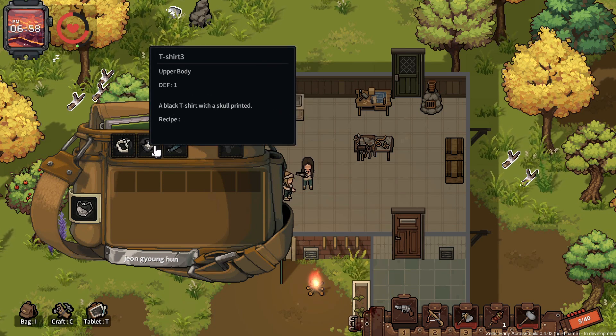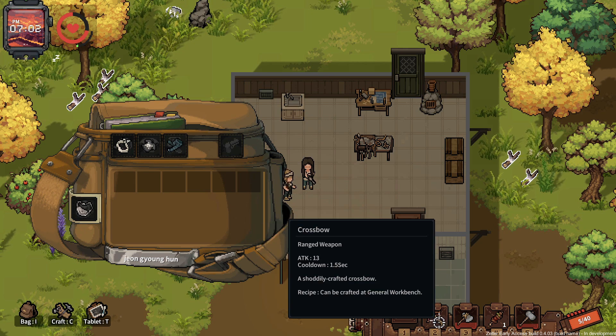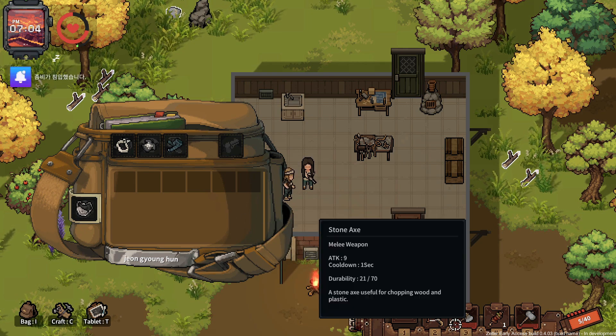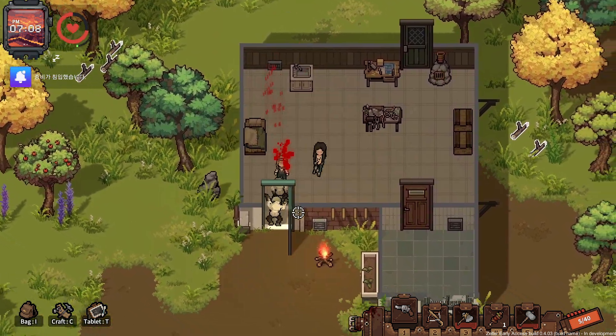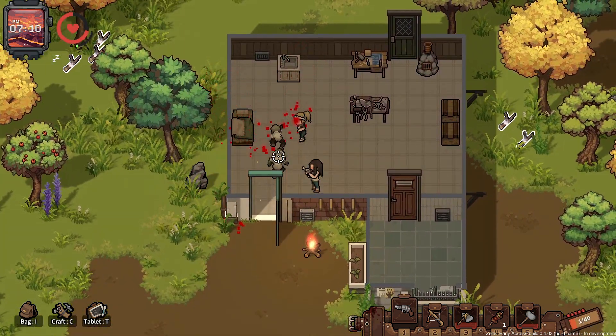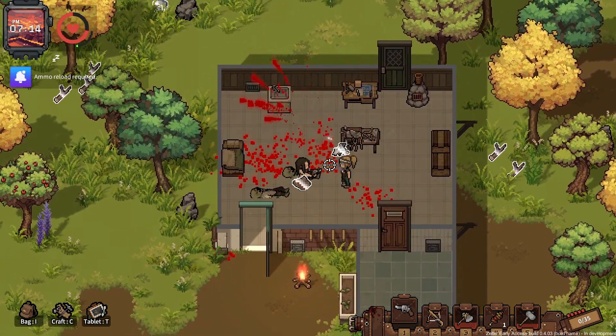Oh, you have a backpack of your own! Oh, I can give her a weapon — then I probably have to give her ammo right? What is this? Oh no. Reload. She can't even defend herself.